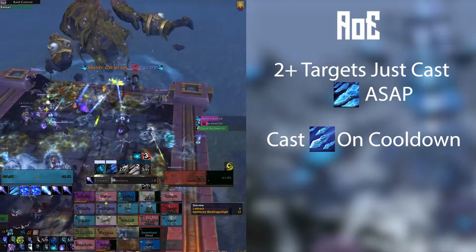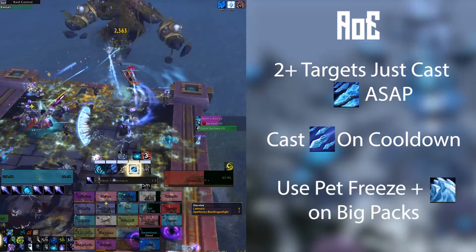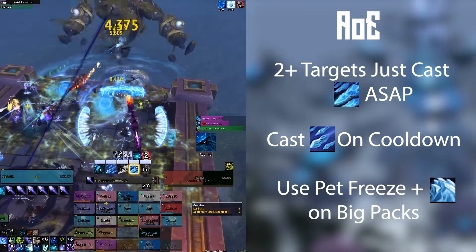As usual, spend our Ice Lance procs when we get them, but having Blizzard up at all times becomes more and more important the more enemies there are. Lastly for AoE, we can use our Pet's Freeze to Shatter Cone of Cold. Do this when you see a good opportunity.